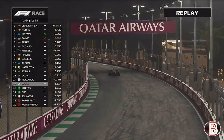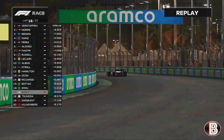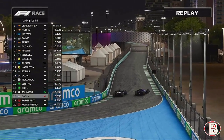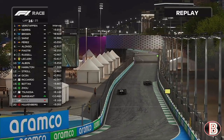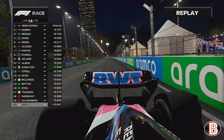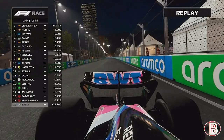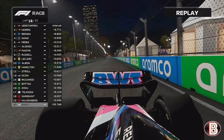Pierre Gasly in the Alpine doesn't have the car this season it seems — he's slowing down. He's got a rear-left puncture. It's all gone wrong for Pierre Gasly. He's got a tyre in the air as he really slows down coming out of the final corner. He's holding up his teammate. Yuki Tsunoda in the RB is now behind him. Gasly is crawling back to the pits — he's like Lightning McQueen on the final lap trying to scramble back. That rear-left tyre is gone.